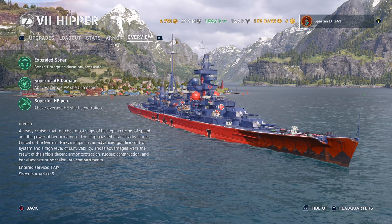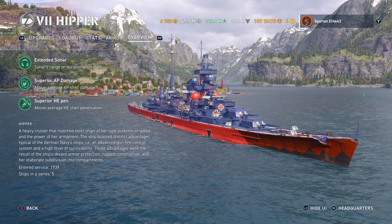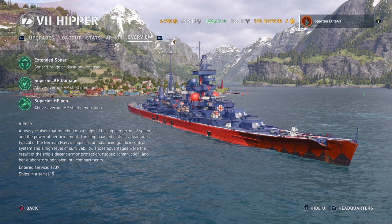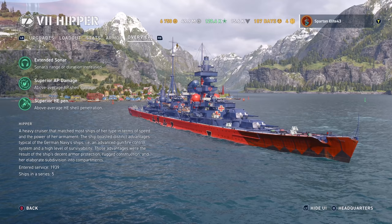She entered service in 1939, and there were five ships in the series. We have the Prince Eugen and the Hipper in the game, both Hipper-class. I'm fairly confident we also just had one put into the game not too long ago as a Russian cruiser — someone can let me know in the comments below, and I'll pin the first person to get it right. So all sister ships essentially.